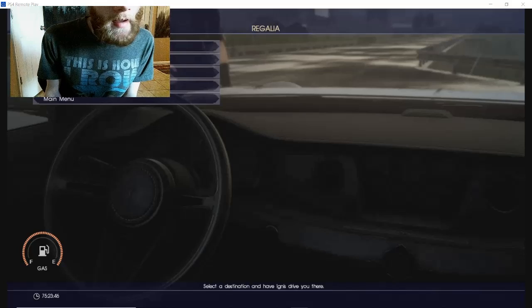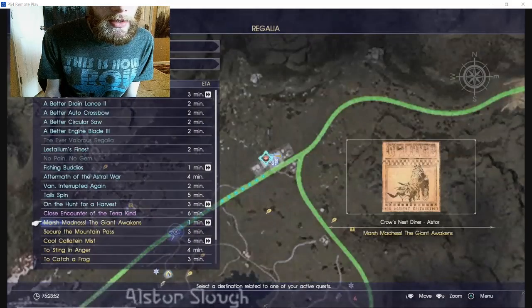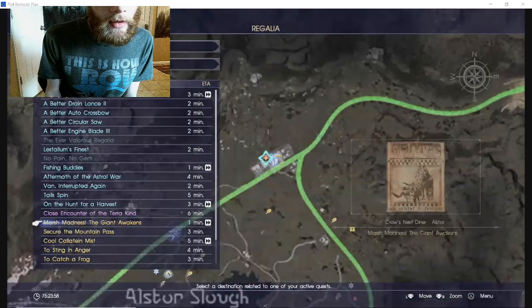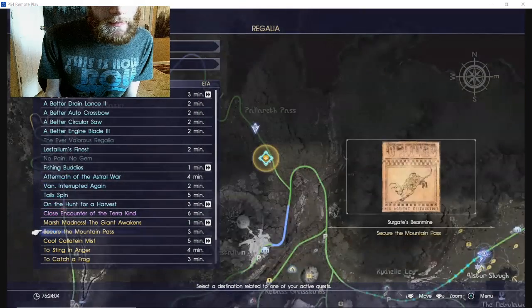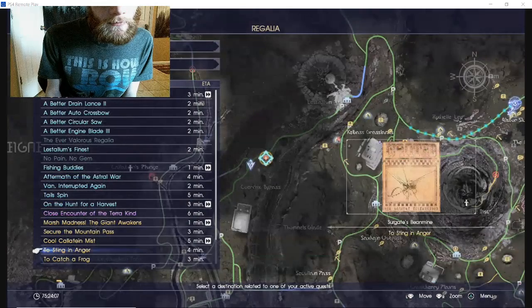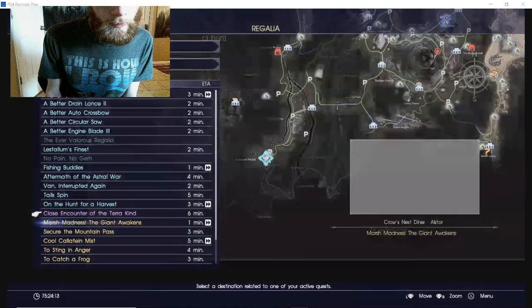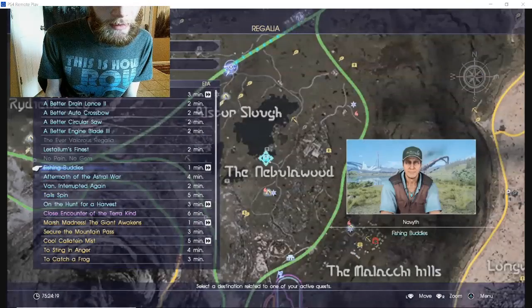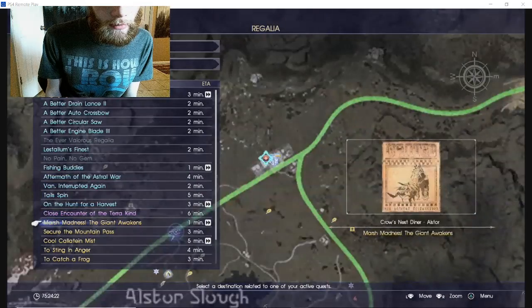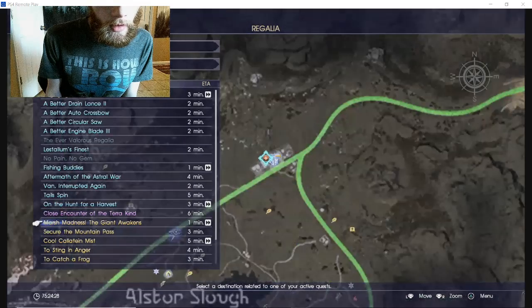I'm having chicken pot pie, and it's good, but it's not as big as I thought it would be — I'm finishing it up pretty quickly. How about I go to Lestala? I want to go there right now, but that might trigger a side quest that I don't want to do.